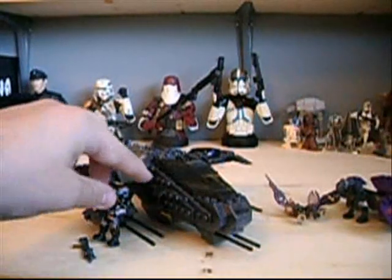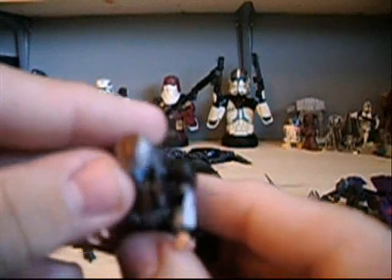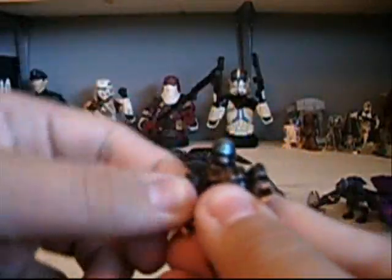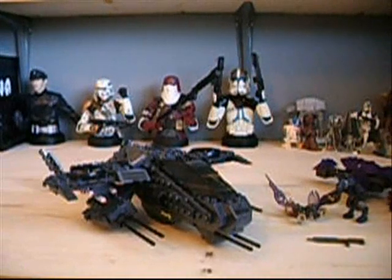The UNSC figure is an ODST trooper with a brownish secondary armor color on his chest plate and helmet. He comes with a shotgun. Articulation is ball-jointed head, ball-jointed shoulders, hinged elbows, swivel wrists, swivel waist, ball-jointed hips, and hinged knees - the same as the other figures.